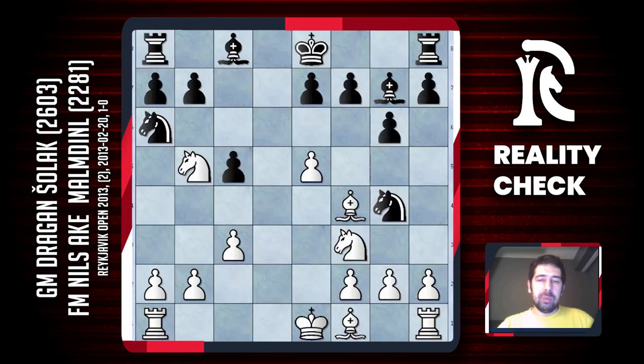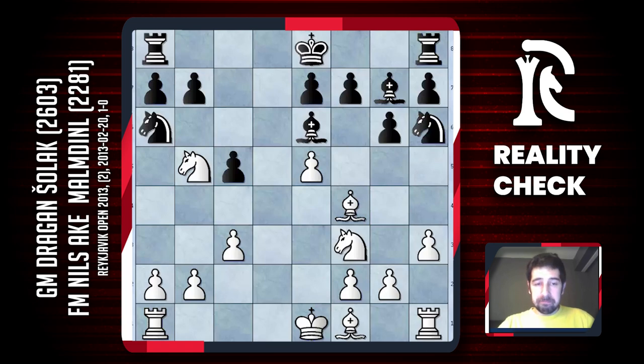My idea is to play h3, then put my bishop to c4, castle long, maybe play g4, bring my other rook maybe to e1 — my moves are easy to make. Nils played bishop e6, which makes some sense: he doesn't let me play bishop c4 and he's also eyeing the pawn on a2. So if I castle he might take this pawn. h3 is very normal — I played quickly — and the knight has to retreat to h6.